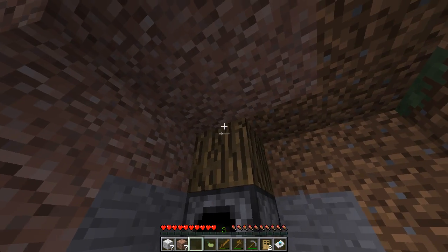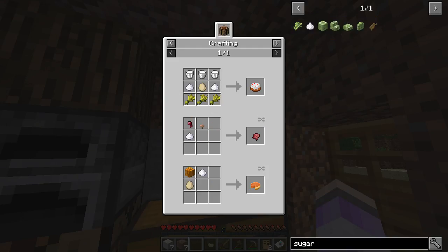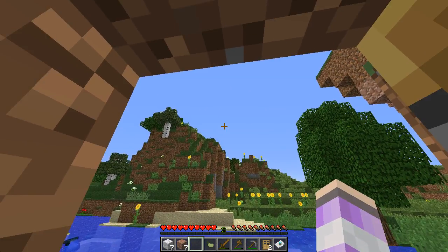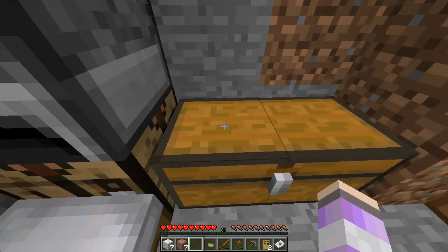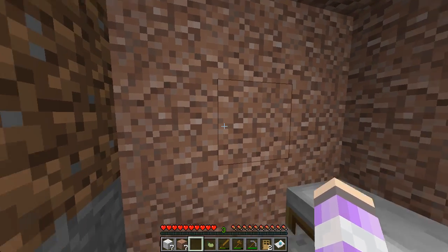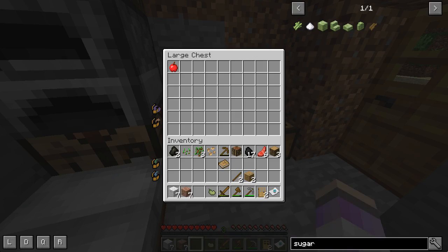Okay we're up — that's our first block up there, I remember that from a week ago when I recorded the last episode. Sugar, pumpkin pie — there's really not much we can actually do. I just realized I don't actually have my resource packs on. Oh well, I guess we're going with total default — it's basically default anyway, just a better sky and smoother stone.